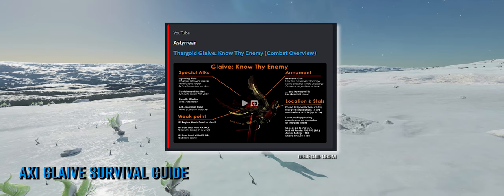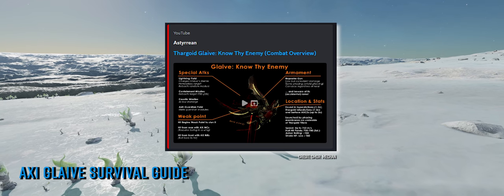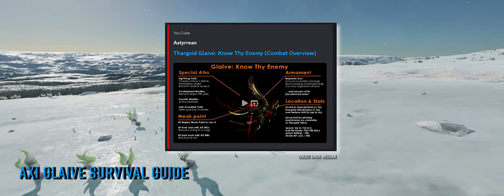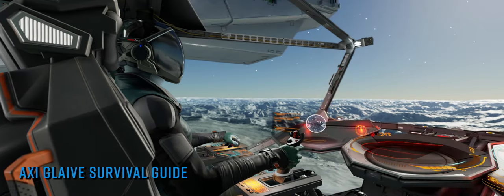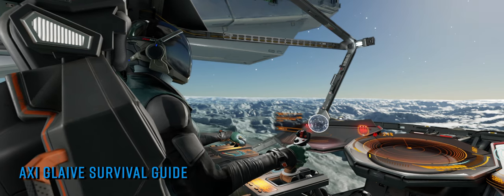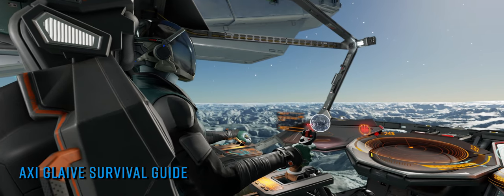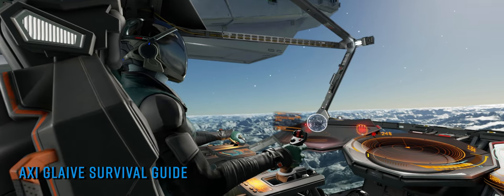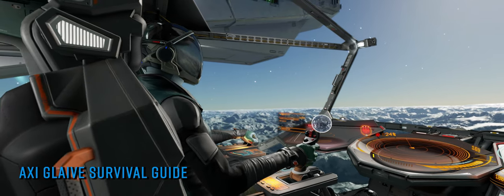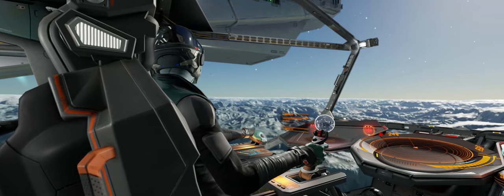The fantastic guide deals with everything you need to know about how the glaive operates, what tools it employs against you, where to find them, their weaknesses, how to kill them, and importantly how to escape and evade from glaive encounters if combat is not an option for you. As is the case with all of Mekhan's stuff, the guide is succinct, well presented, and gets straight to the points you need to know. It's an absolute must-watch if you're operating in Thargoid controlled space. As always, you'll find a link to the video in the description below.